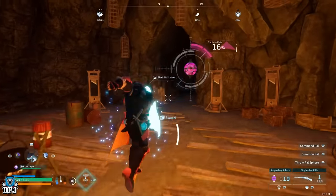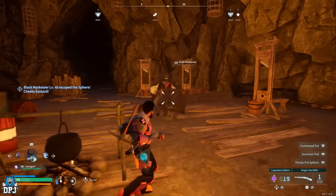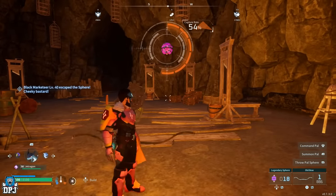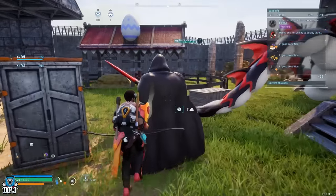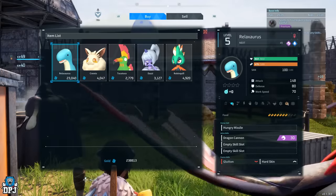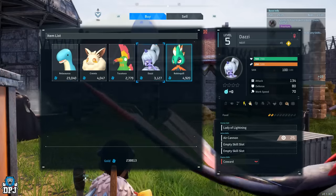There are three glitches or tricks you can use with black marketeers — the higher-level pal vendors. If you catch one, you can take them back to your base and use them as a vendor. You can also restock their pal stock by simply putting them inside the power box and bringing them back out — this works with a viewing cage too.